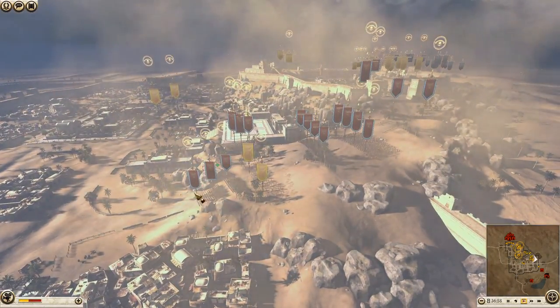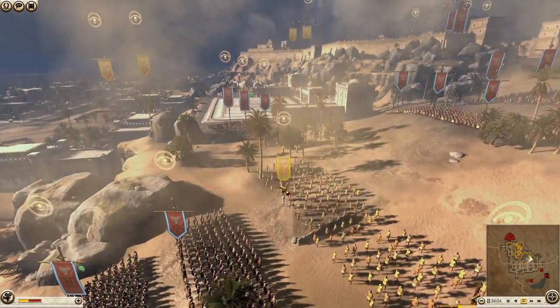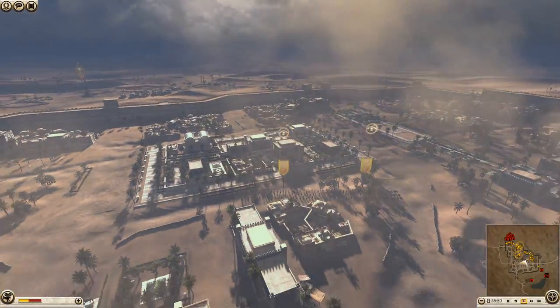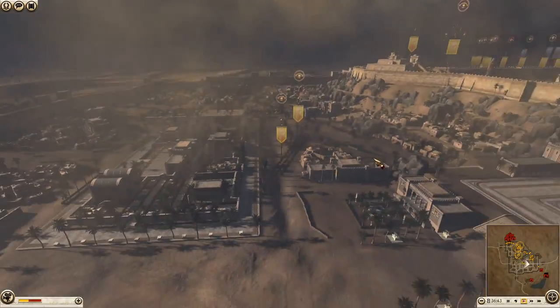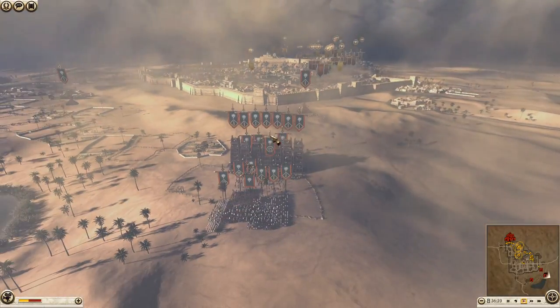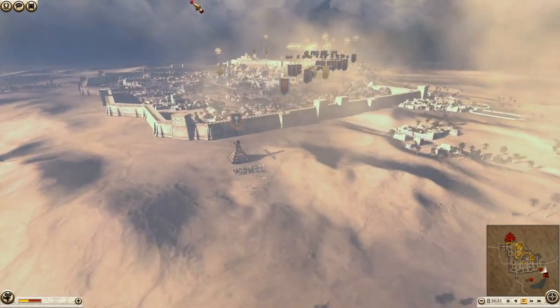We've got some Cushite warriors, some archers, and some Ethiopian cavalry — I was going to say archers but they're not archers at all. I've not seen these guys before; usually people bring the heaviest Cushite cavalry possible and leave it at that. We have Pontus setting up a very small detachment of Pontic swords to knock down a hole in the wall.